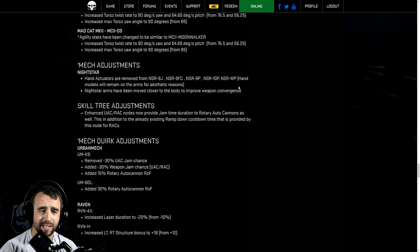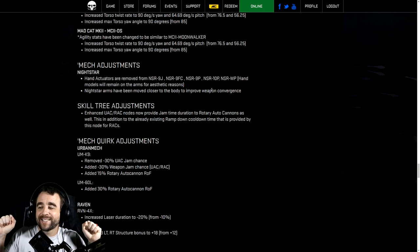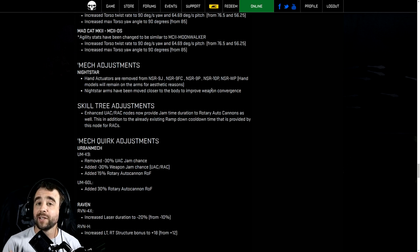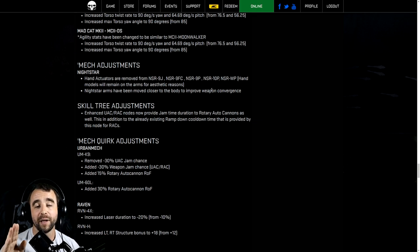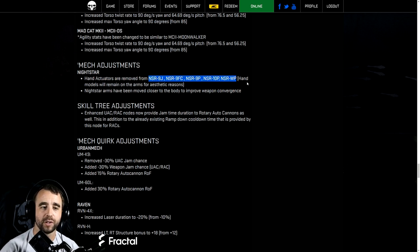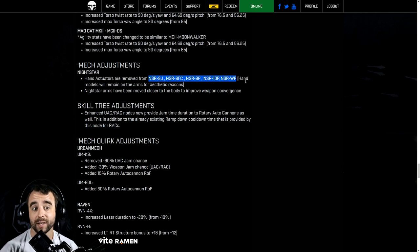Mech adjustments — the Night Star is interesting. They moved the arms closer to the body to improve convergence. The Night Star has arms like a T-pose which was actually never intended — the original concept art had the arms slanted out. The problem with the wide arms is notorious convergence issues, basically shooting past targets. They've also removed hand actuators from these Night Star variants — the hand models will still display for aesthetic reasons, but removing them from critical space gives a free extra slot, which is quite nice.